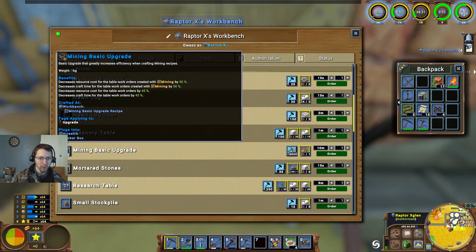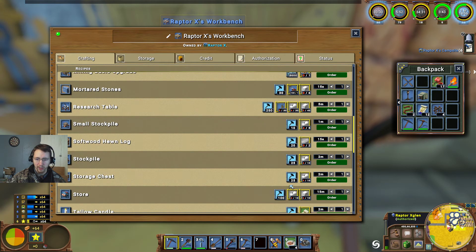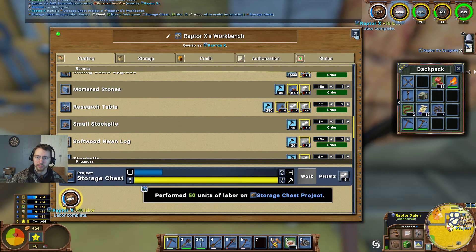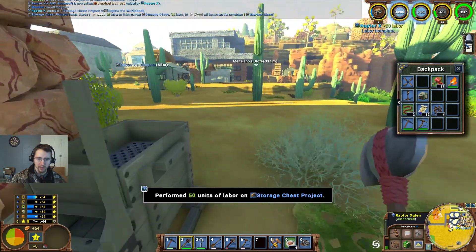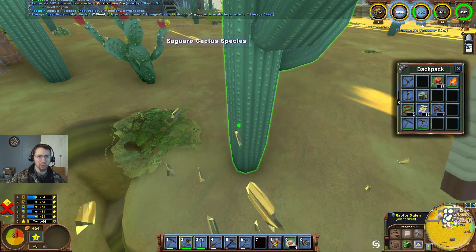Mining basic upgrade four — I don't think I really have anything that requires those anymore. We'll make two storage chests and do the work on them. Then we'll have to chop down a saguaro or something here so that we can get the wood.